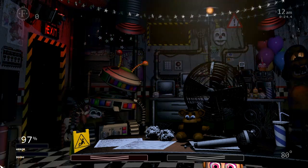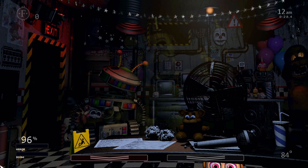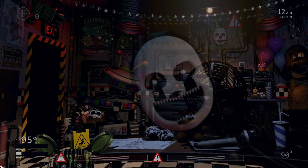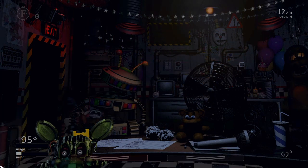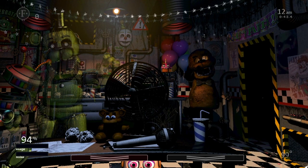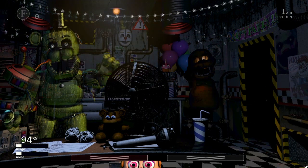If JJ comes into your office, you just can't close any doors. Phantom Mangle just distracts you. Reset the ventilation and keep our cursor in one of the bottom left or right corners.